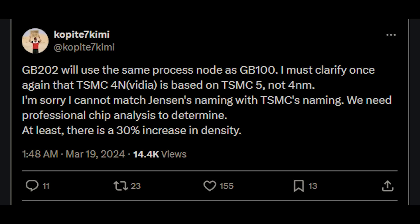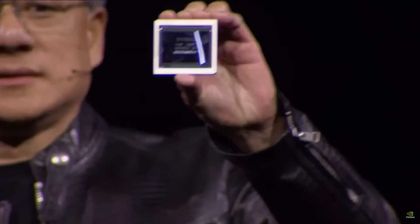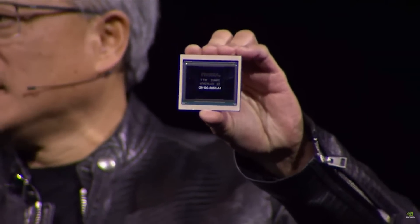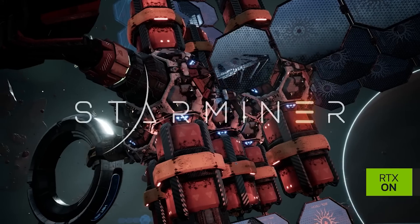Coppertite also adds that GB202 will use the same process node as GB100. To clarify, TSMC 4N — which is essentially NVIDIA's custom process — is based on TSMC 5, not 4. There is at least a 30% increase in density. I had earlier been hearing it was 3nm, so I don't know if information has changed or whether my information was simply wrong. NVIDIA uses a lot of custom libraries in chip design, which makes things a little trickier. You can kind of see that with Coppertite's tweet.